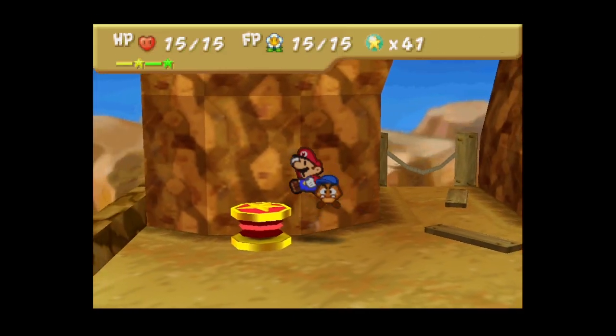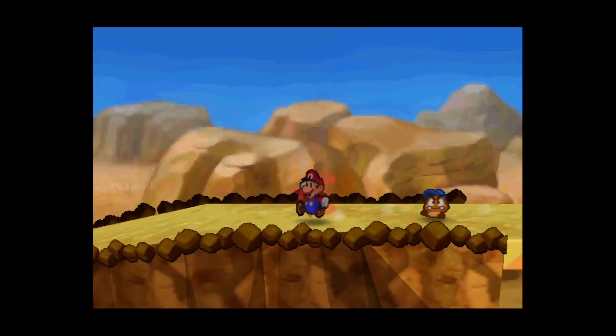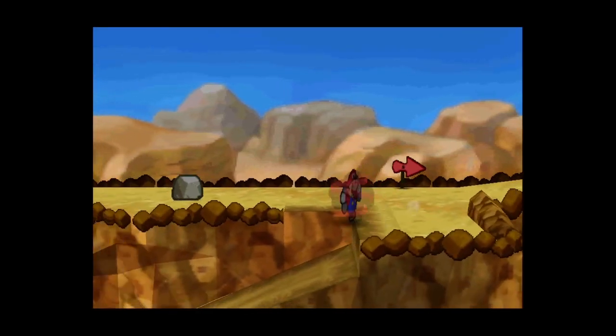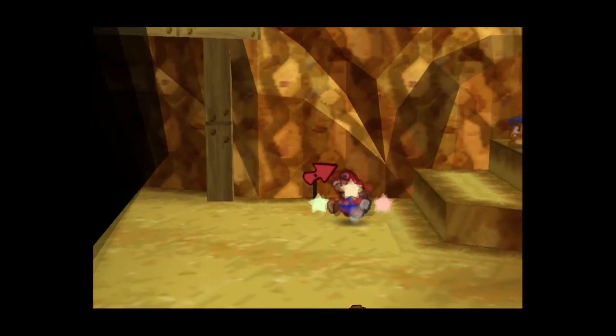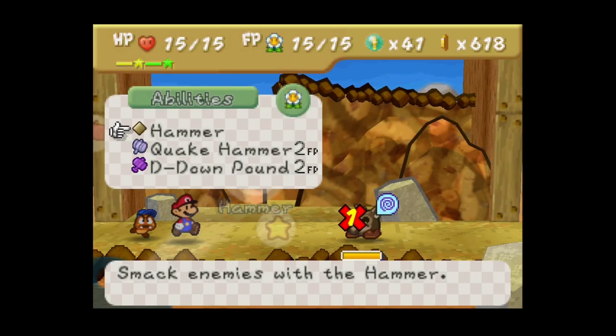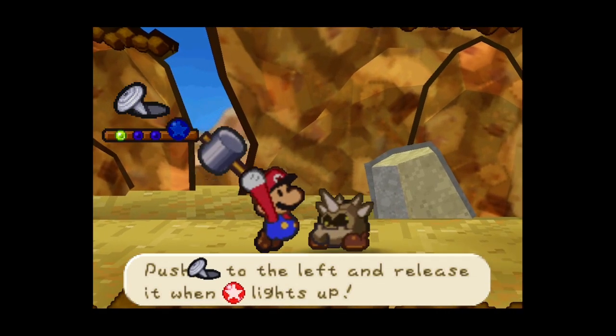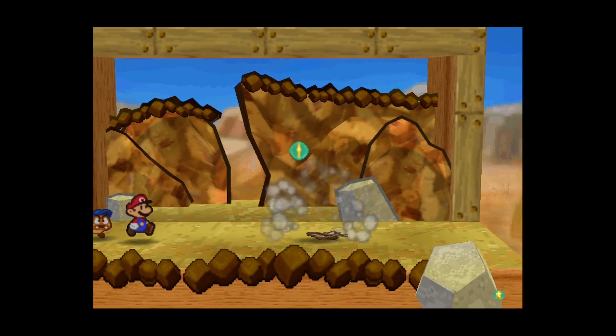We limited the damage we took, which is good. I want to go back to basically the start of Mt. Rugged. Should be pretty easy - we can just D-Down Pound these guys. We don't even need to engage since these guys only have two defense anyway and the hammer kills them. Very nice!